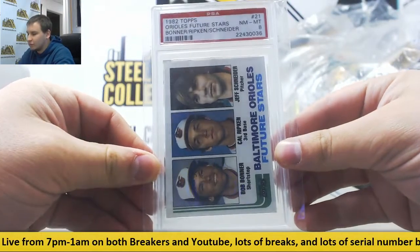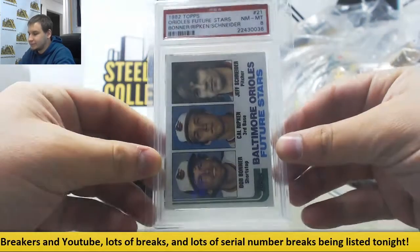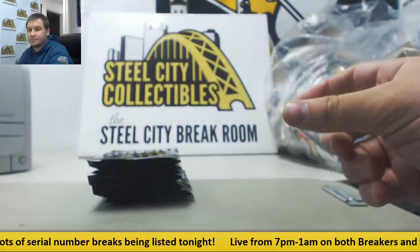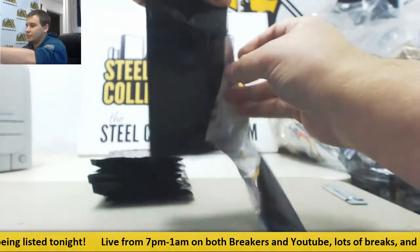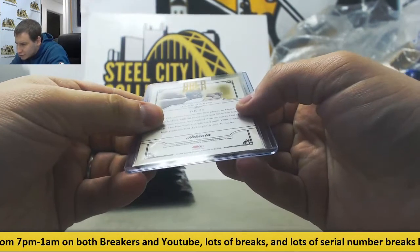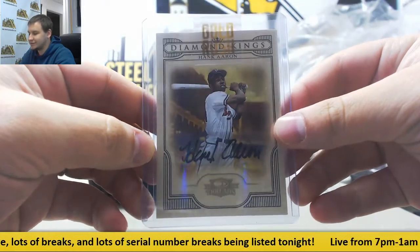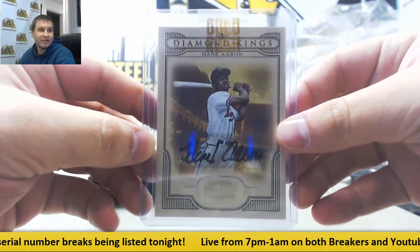We've got a classic — 1982 Topps Future Stars, Cal Ripken Jr. Rookie. This one's a Near Mint/Mint PSA 8. Next up, numbered 269 of 100 — Diamond Kings Autographed Hank Aaron from 2008 Threads. A lot of big names coming out of these for autographs.